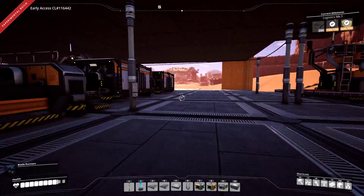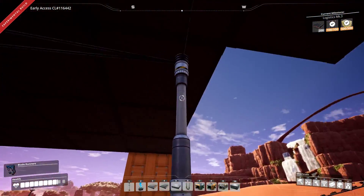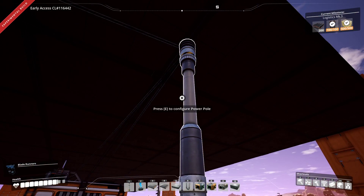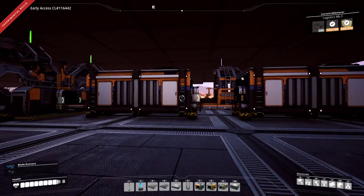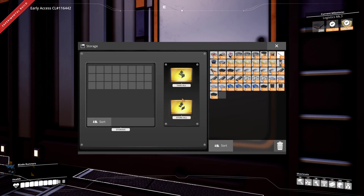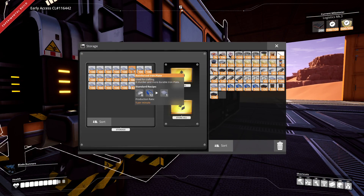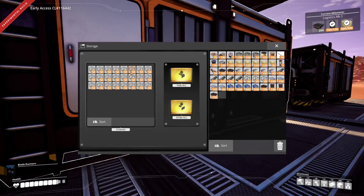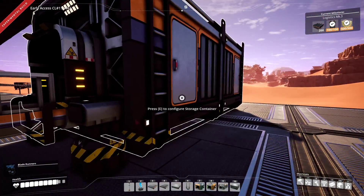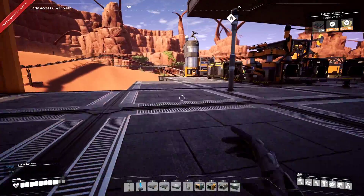Let's see what we're storing up here. I just noticed the power poles look different — it changed the art! I thought something looked different. So that's empty. We're stockpiling reinforced iron plate here, and over here we're stockpiling modular frames — we've got two containers full now, so that'll come in handy.